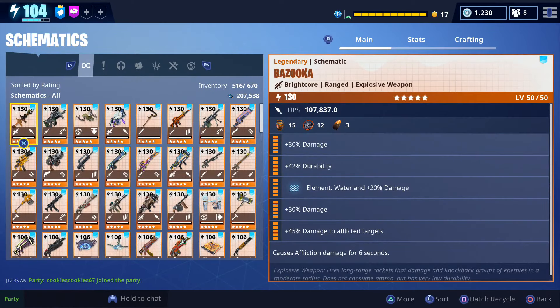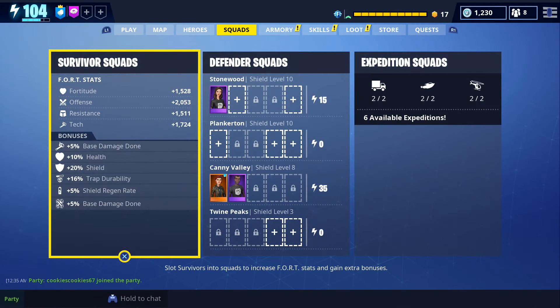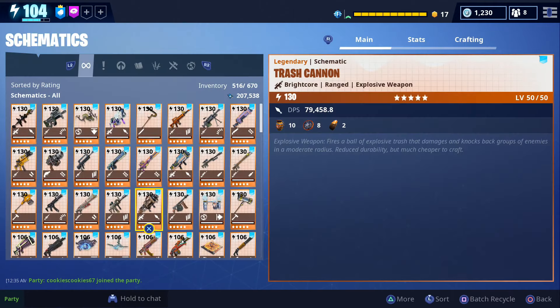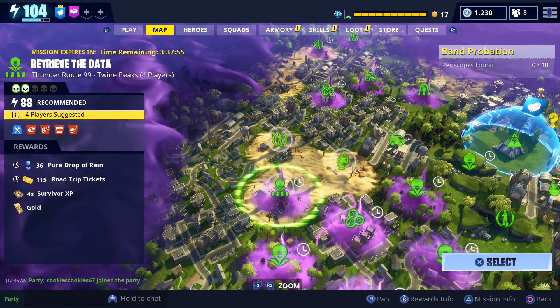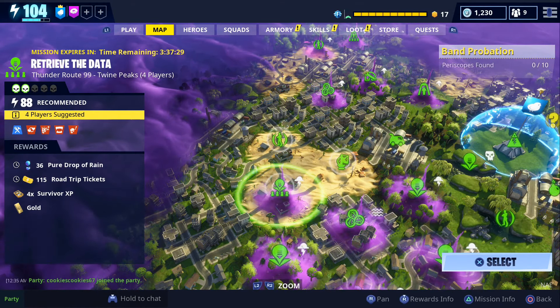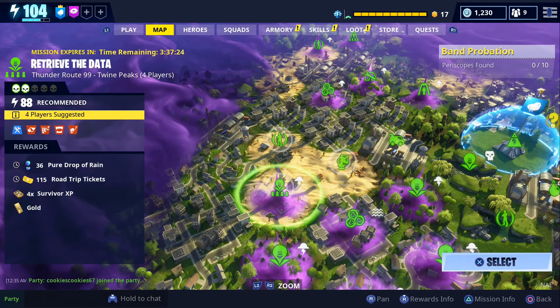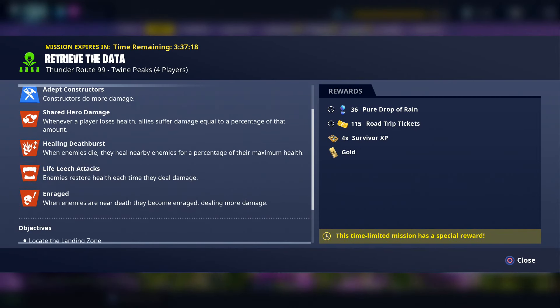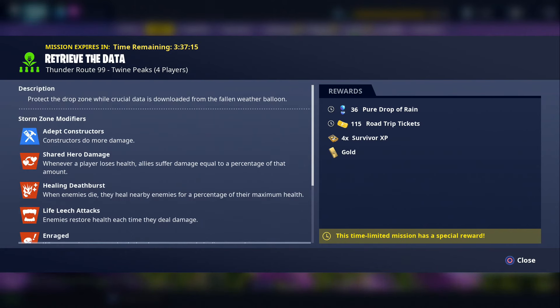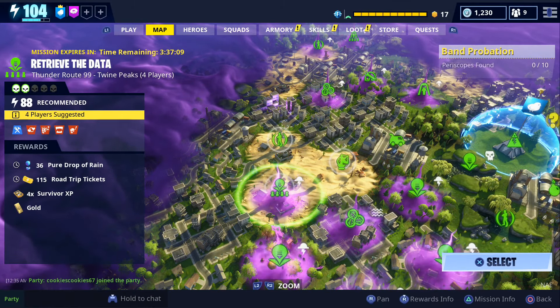If we do this group mission, it should be level 100. It's got four times the survivor XP — let's do it! It's also got 36 pure drops of rain and gold. He just wants some extra XP. So we're going to do this — Cookies, we're doing this. What kind of husk do we get? Shared hero damage. You better not get me killed. This is cool because it's in the new zone — Thunder Route 99. So we get to build in the new zone.